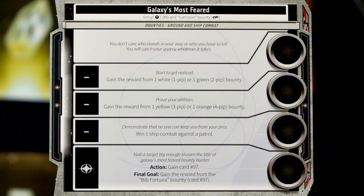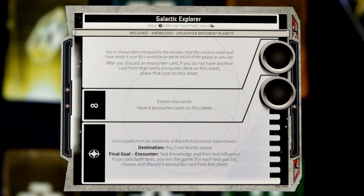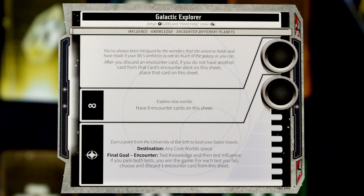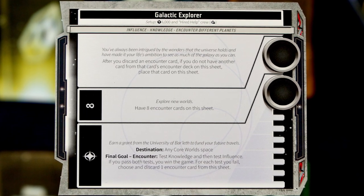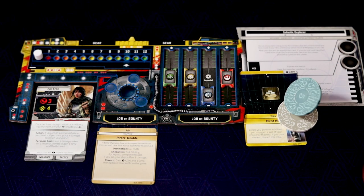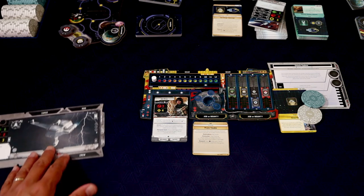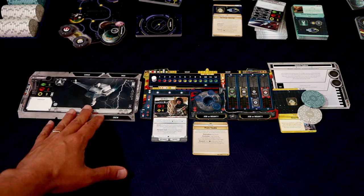You're also getting those orange contact tokens, which are incredible — those are great. All of those are iconic characters, and you also have all these new bounties. You can even have bounties for other players' characters, so there's a lot of stuff in the expansion that's adding interaction between the players.